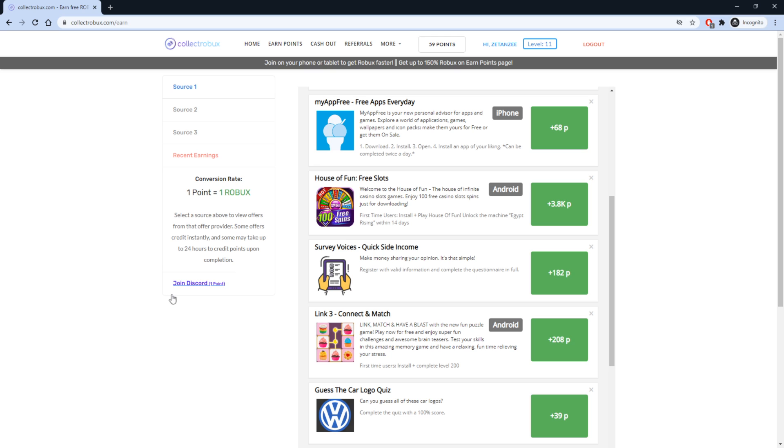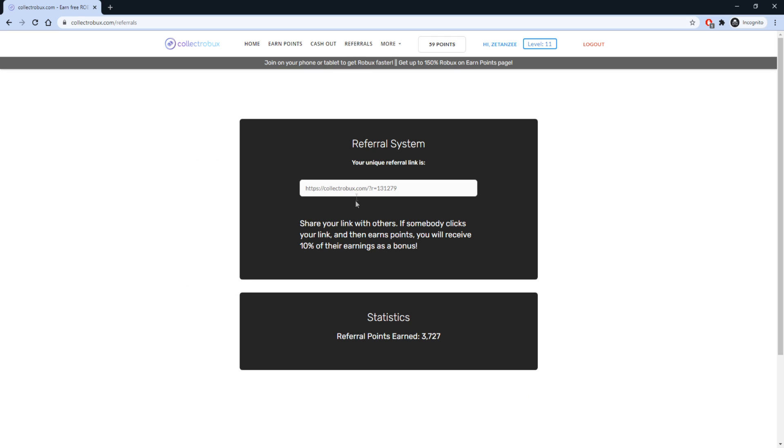Now that I have shown you the earn points page, I want to show you the referrals page. This is one of the easiest ways to earn Robux and countless people have earned more than 10,000 Robux from this method. All you need to do is invite people to CollectRobux using your custom referral link. Whenever someone joins using your link, they will be added to your network, and when someone from your network earns Robux, you will also get free Robux. As you can see, I have earned around 4,000 Robux from this method.